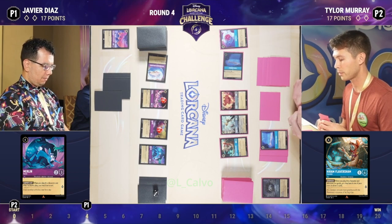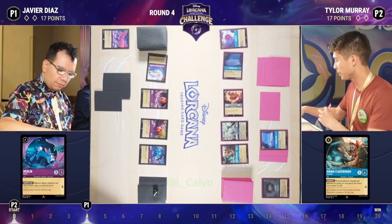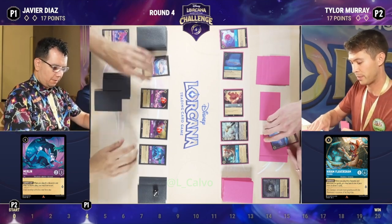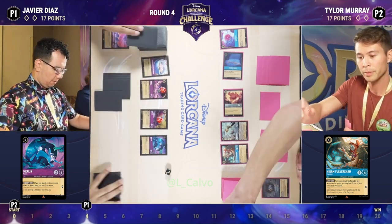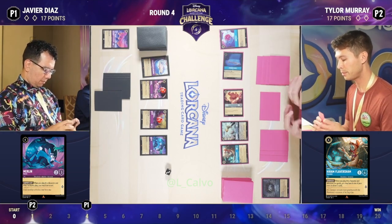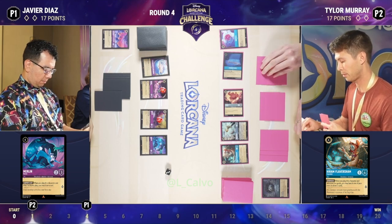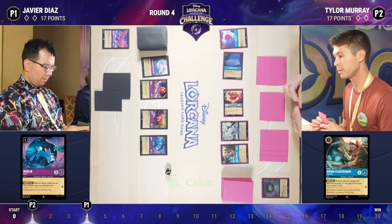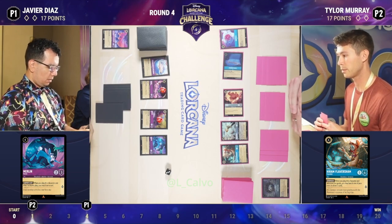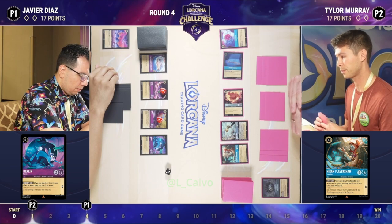Flaversham — yes, you have to say it in the accent. Flaversham is a fun card, and when you can really get that draw engine going, it's a little dangerous when you're sitting on the other side of the table because you know that there are other cards, like Whole New World, that might be coming. So many things that Tyler could be pulling with every time he eats one of those Popsicles.